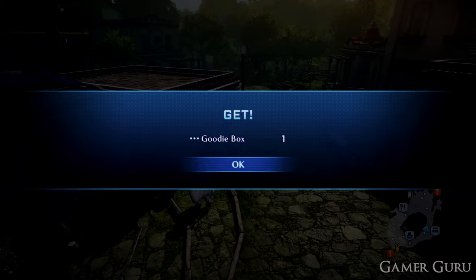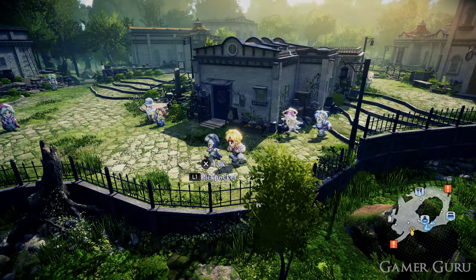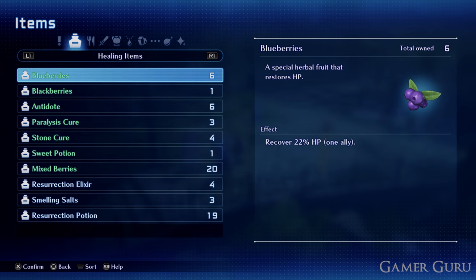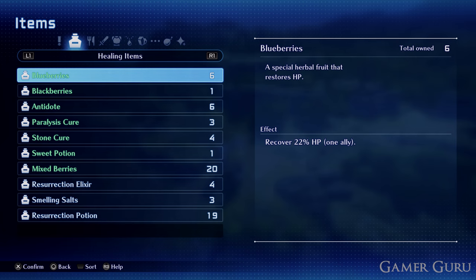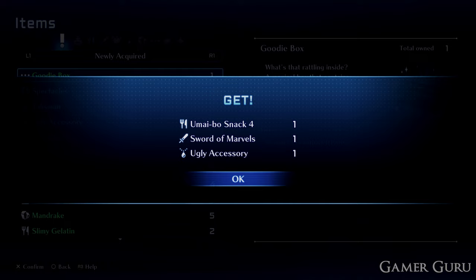If you open it, there's only a 1% chance of actually getting the Marvel Sword out of this box. So save your game, then open the Goodie Box — you'll get three random items out of a possible 300 different selections. If you don't get the Marvel Sword, reload your save data, open it again, and continuously do this until you get the Marvel Sword. It took me about 15 to 20 minutes of opening the box and reloading the save file.